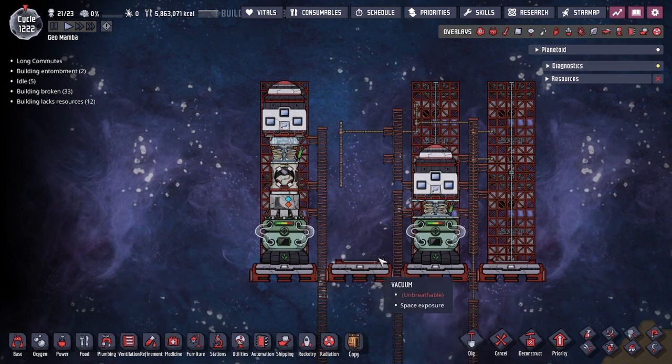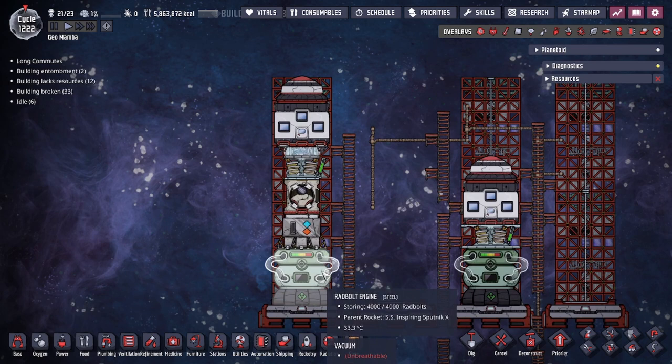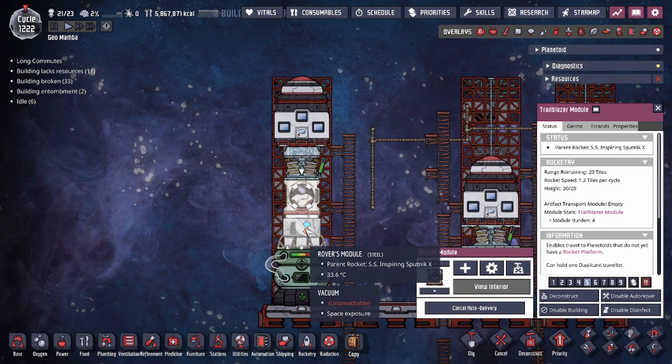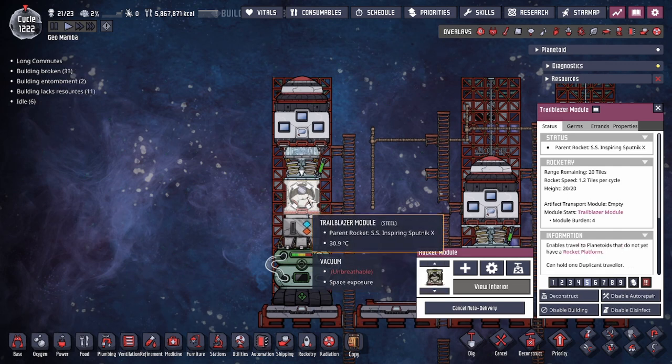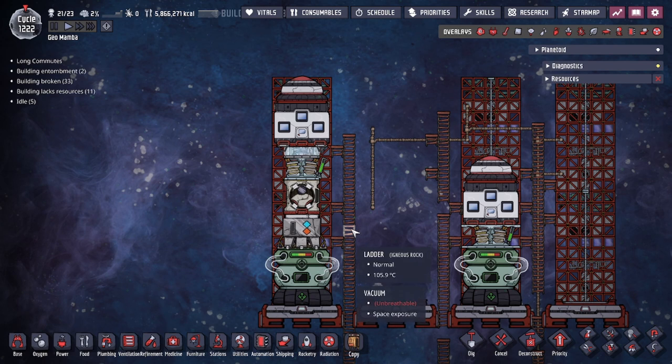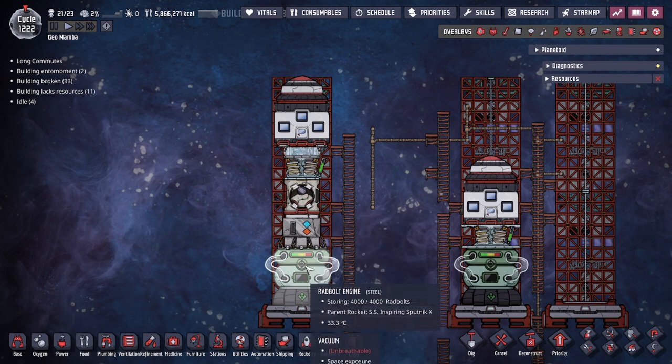To get started, we're going to be using a rad bolt engine for the example. The only modules you actually need are both the rover and the trailblazer module, both of which are three height, meaning you need at least six height for the rocket not including the spacefarer plus nose cone combination. Because of that you might not be able to put both on a carbon dioxide rocket, but for a rad bolt engine that's perfectly fine. You will need both of these made out of steel - steel is key, there's no other option.